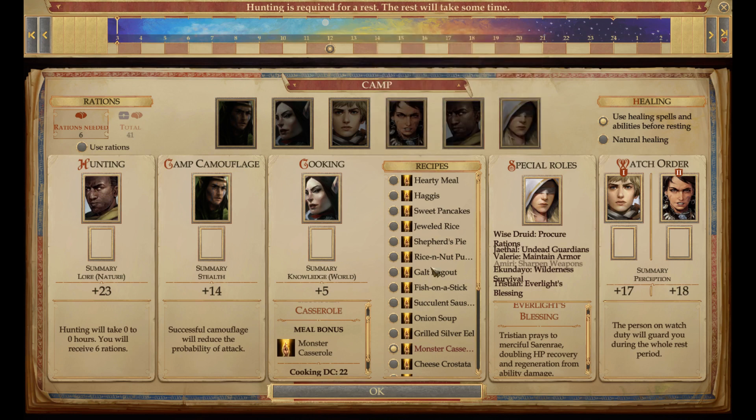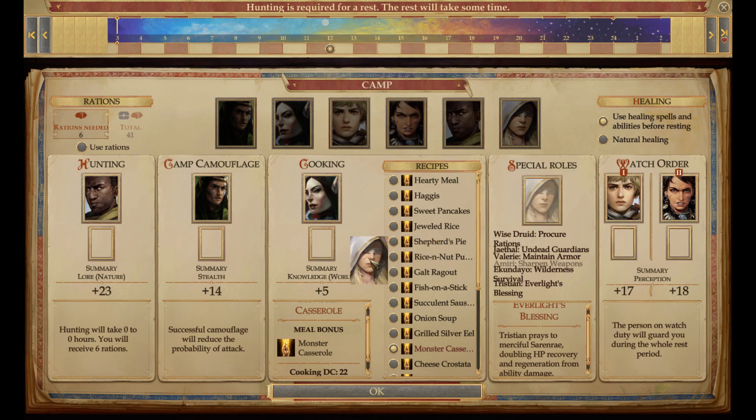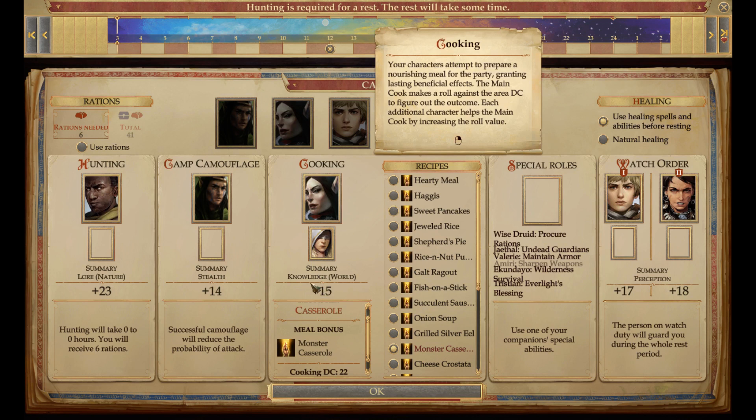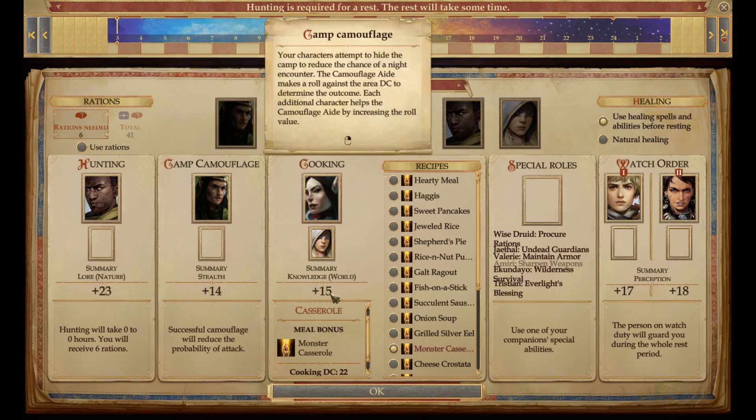To get 22 is very hard, so what I do is carry somebody over and put them here in the Knowledge of World slot. As you look at it, this character has a high enough investment in the Knowledge of World section and in the Presence/Listen skill area, so they're going to best occupy this slot.